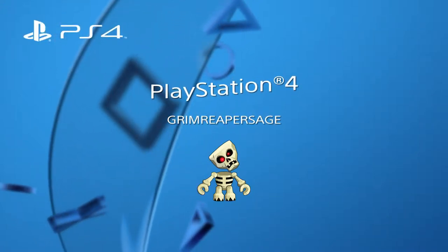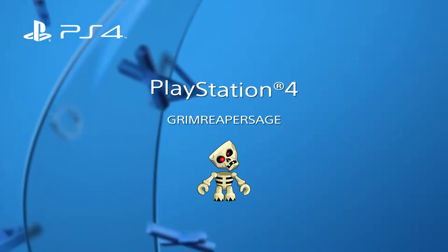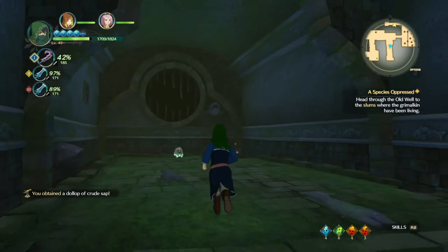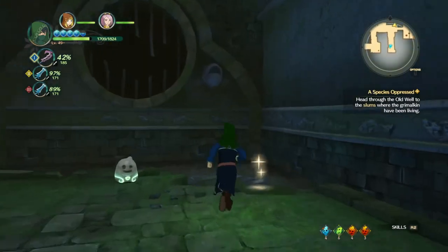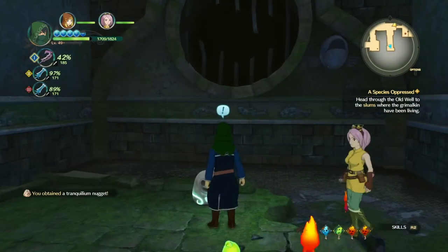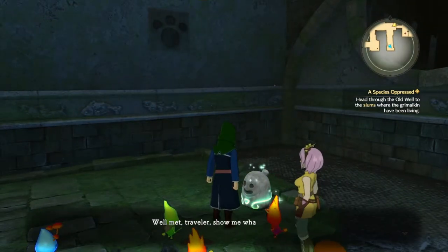What's up guys, it's Grim Reaper Sage here. This is another guide to one of the Higgledies on Ni No Kuni 2 — this one is for Borby the Bandit. Basically it's when you're in the sewers, which you have to do in Ding Dong Dell when you come back later on in the game.